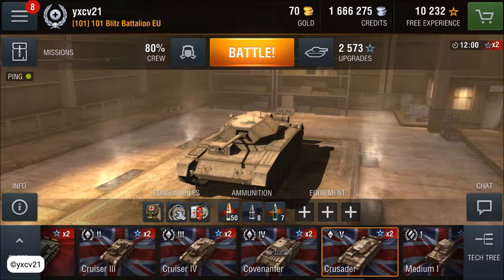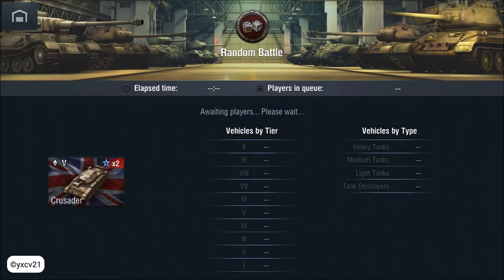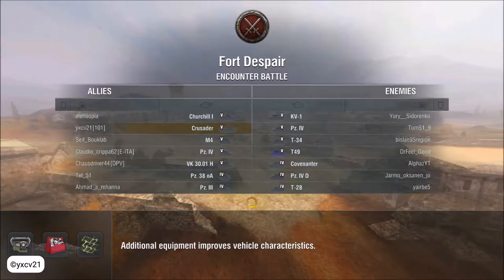Hello and welcome to a Crusader match — the tier 5 light class tank from the British tree. We are in a team with 5 tier 5 tanks and 2 tier 4 tanks. The other team has 4 tier 5 tanks and 3 tier 4 tanks. We have no tank destroyers, and the other team has the T49.